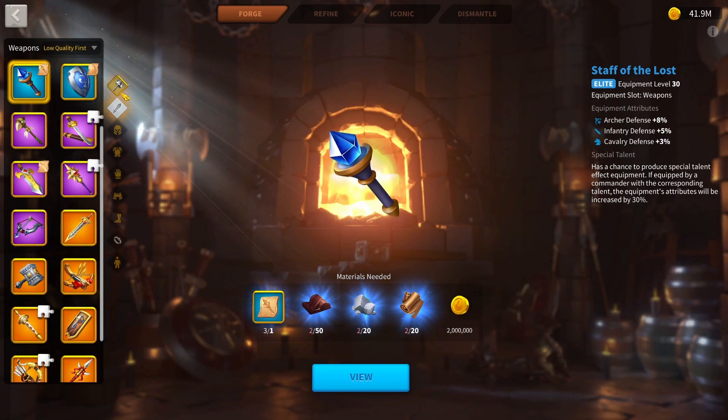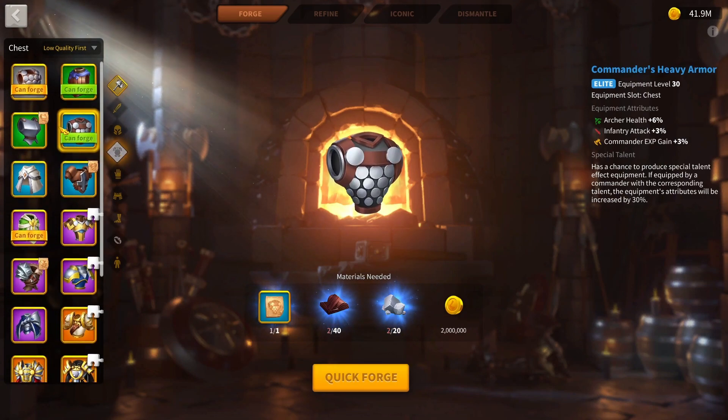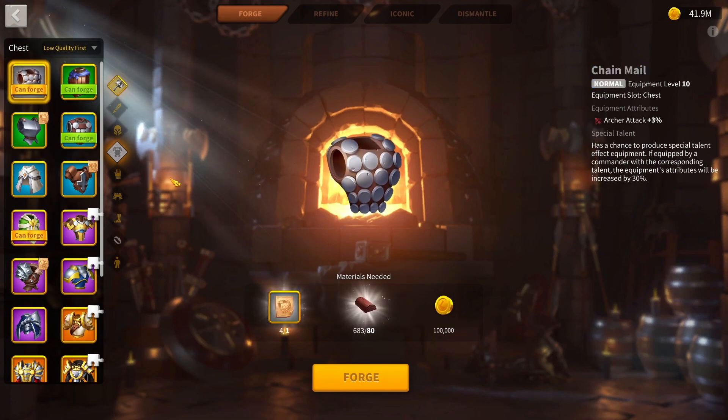Starting off in the really early game, your first priority is just filling in all the slots. You don't care about the stat type. You don't have any alliance technology, and if you do, it's very minor. You don't have main technologies in your lab unlocked, you don't have crystal technology, no alters, no ruins. All of these things play a role in what stats are important, but in the early game, attack is still just as good as health, basically.